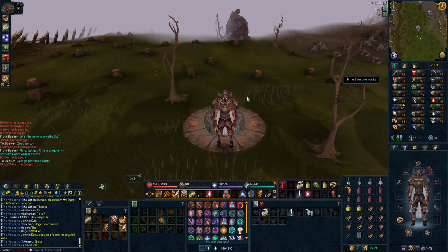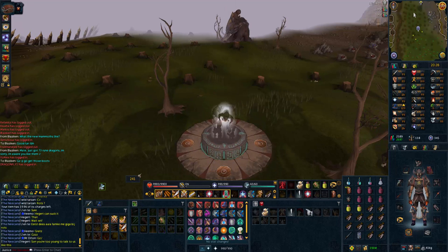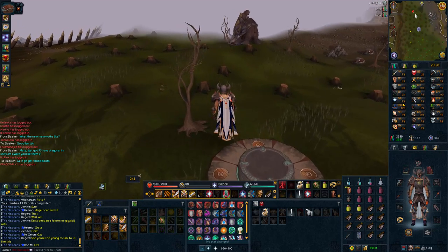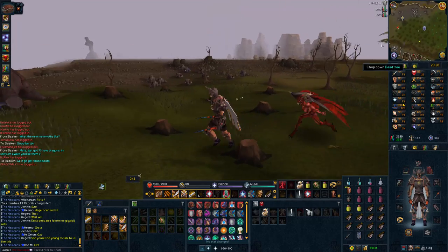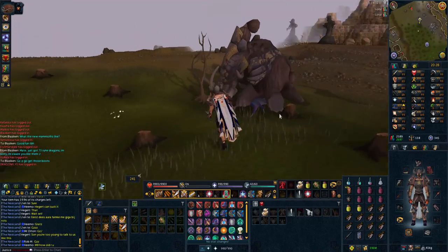What up guys, it is Justice here and welcome to a guide for the Acheron Mammoths, the new high-level mobs to be introduced into the game and the final high-level mobs to be introduced into the game for now anyway. These are a brand new Slayer creature which you can find on the Mammoth Iceberg in the north of Fremenic.